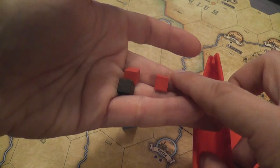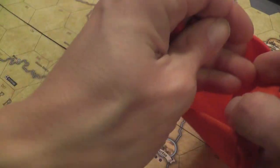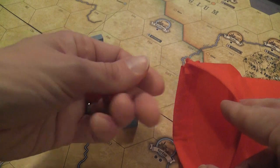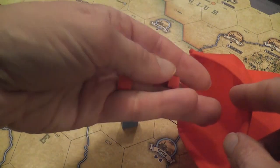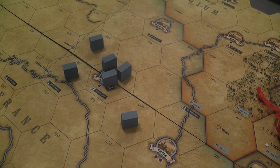You draw cubes from the bag. If there are three red cubes, you draw three cubes, and if they are all red, this is a major victory for the Russians. If the Russians score three major victories during the game, the Central Powers lose the game entirely. That may feel anti-climactic, but it also feels right — the Central Powers should not neglect the Eastern Front. So there are ways of blocking that, but it is a constant drain on resources. If just one red cube is drawn, there is still a loss for the Central Powers.